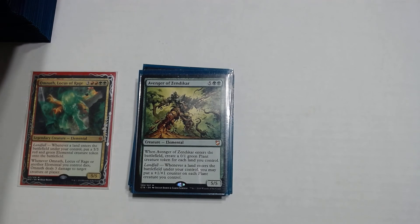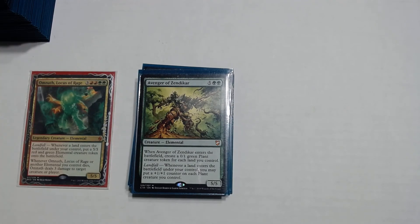Next up are our win conditions. We have Avenger of Zendikar — a 5 and green green. When he enters the battlefield, create a 0/1 green plant creature token for each land you control. With landfall, when a land enters the battlefield under your control, put a +1/+1 counter on each plant creature token you control. When I play him I usually get at least 8 to 12 plant tokens, and I'm still able to play another land. He's a solid win condition.